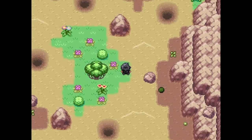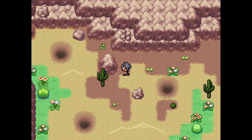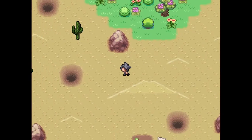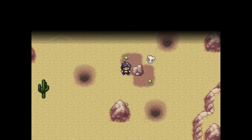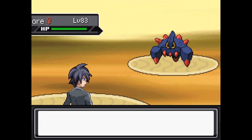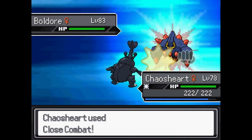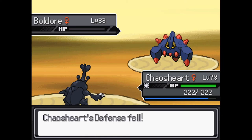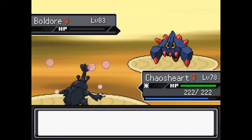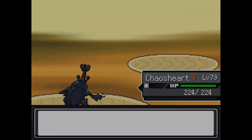Thinking about the remaining gyms — steel, water, dragon, and rock — Dynablade isn't immediately useful in any of those. I guess I'll start killing things because I want to level up. Chaostard in particular will be good against a steel type gym leader I think — agreed. So this is a new room right here, also with many holes.